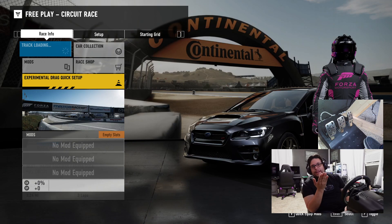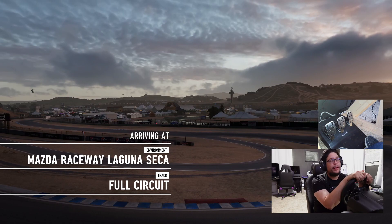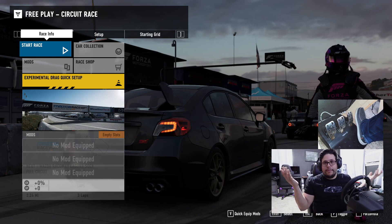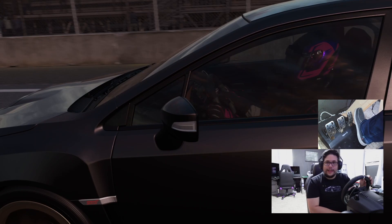I'm going to be using a Subaru — I love Subarus, I have one. I have an STI just like that, it's just white, and I love the car, it's awesome. We're going to be racing on Laguna Seca. This is one of my favorite racetracks. I work on a lot of Mazdas and Mazda Laguna Seca is like my favorite racetrack — I'd really like to go there in real life and check it out.